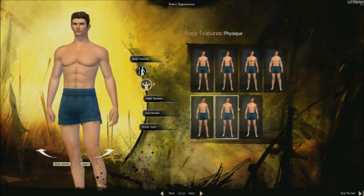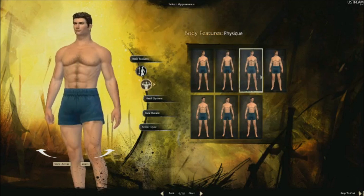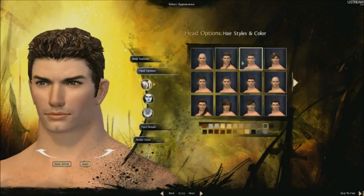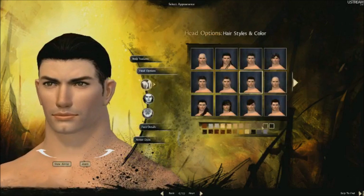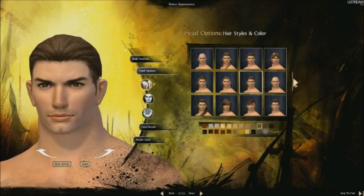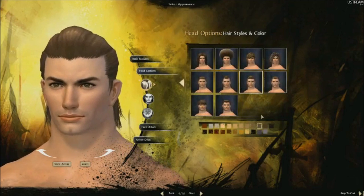So if you want to have a real buff guy, you can do that. You want to be a little thinner, you can do that — whatever size you want. Then you can start to get into more of the fine details of character creation. You get down to the face and hair options. There are some really cool haircuts, and there is the no-haircut option if you want it. You can dye all the hair different colors, with an entire panel there to pick from.